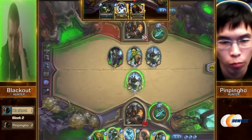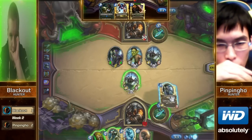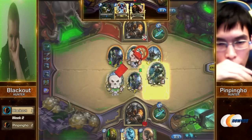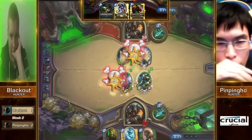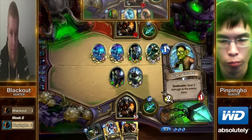Now he's really against the ropes because that Undertaker is rapidly approaching Yeti status. What are you going to do here? You can Juggler first, then Undertaker, and trade in your Haunted Creeper — pray for some good juggles. But you don't really get much out of that. You need an Undertaker Mad Scientist here — you need that trap value in this matchup. It was actually PinPingHo running the Explosive Traps.